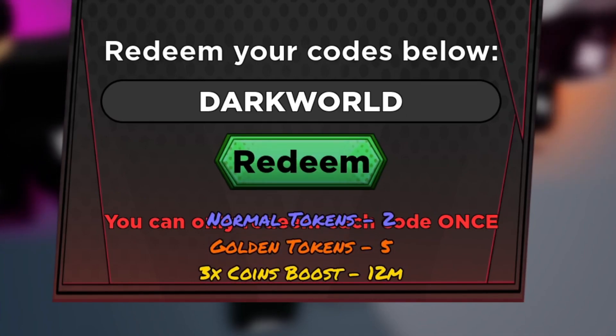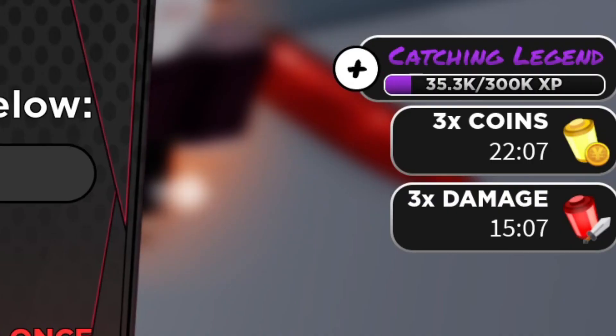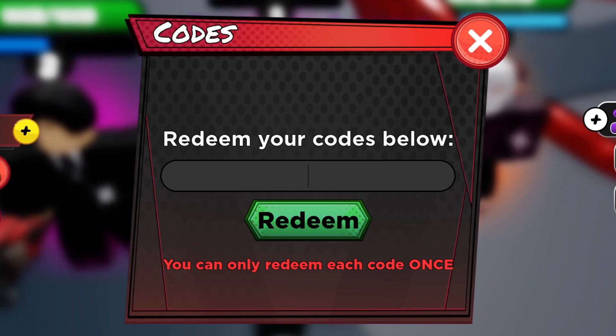The next working code is 'Dark War'. Make sure you redeem this code — it's active and it's going to give you a bunch of tokens and a lot of XP and coin boosts. Look at my boosts right now: I have 20 minutes of coin multiplier and 15 minutes of damage multiplier. That's crazy.